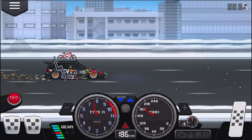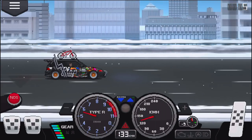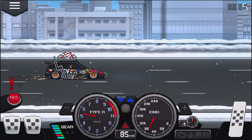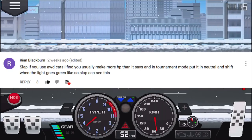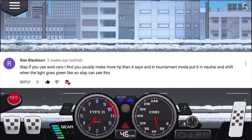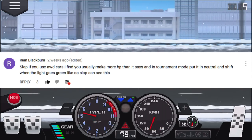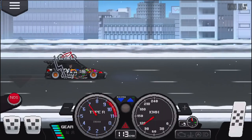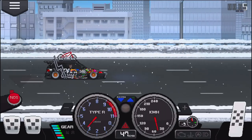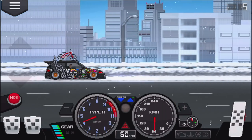We're just going to cruise around and explore, see if there's anything new. We're scraping a lot — need to air it up a bit. Another comment from Ryan Blackburn: he says AWD cars usually make more horsepower than it shows, and in terminal mode put it in neutral and shift when the light goes green. I tried that last time and got a better launch. The K-series is just lacking a little bit against everybody else, but I'm happy with the build.